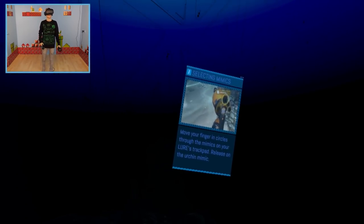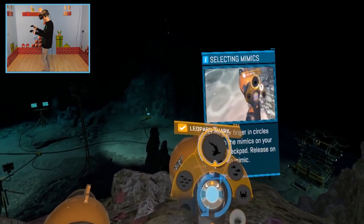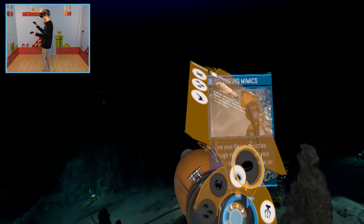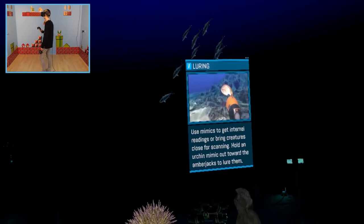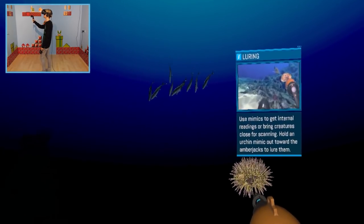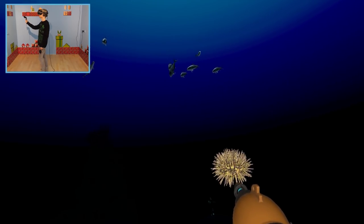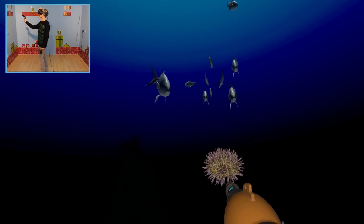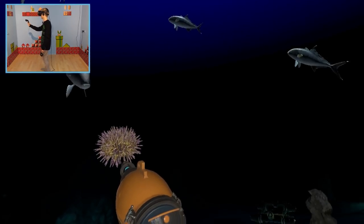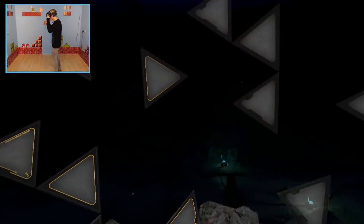To lure creatures, you'll need to generate mimics with your lure tool. You can do this by circling your thumb around the lure button and releasing it on the mimic you want. Go ahead and bring up an urchin mimic — that is really, really cool. Now look above and around you for that shoal of amberjack. Offer the urchin toward them to encourage them in for a lure. It works! Mimics are gonna be your arsenal of holographic creatures to lure in creatures. Nom nom nom nom.